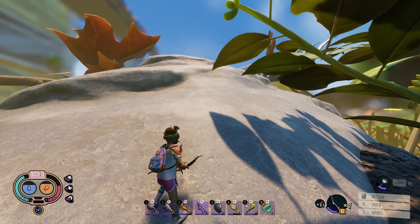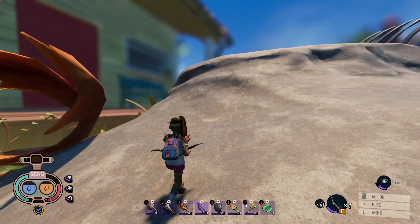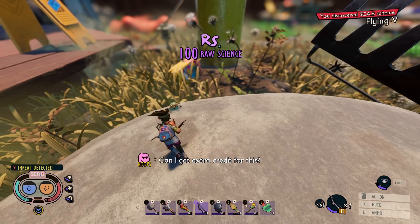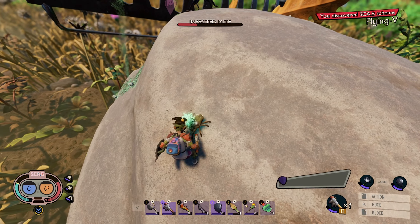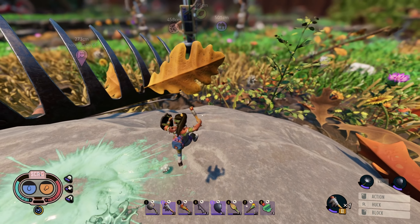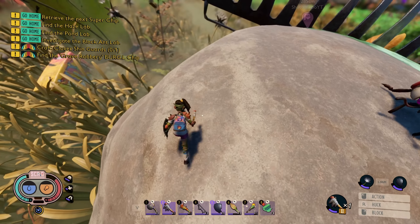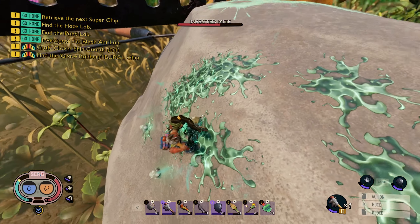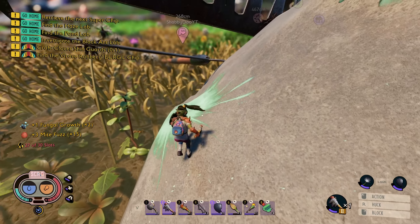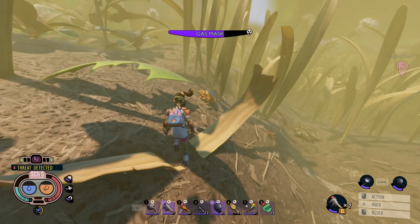I forgot to mention - the red ant eggs end up hatching eventually and as far as I'm aware there's no way to prevent that. So what I'm doing first is coming over here to grab the fungal spores we need. Usually on this rock we've got an infected ladybird or just a ladybug, but we also got some infected mites here, and these are just an easy kill. You can come over here and grab some fungal growth, just watch out for that ladybug. I'm probably gonna jump down - I do have a dandelion on. Usually there's two up here. Can't hit him on this ledge - there we go. Two is enough but I want to get at least one or two more just because I'm already out there.